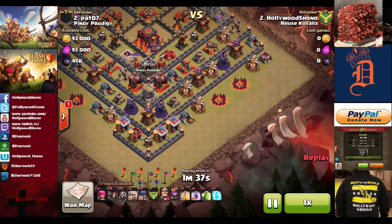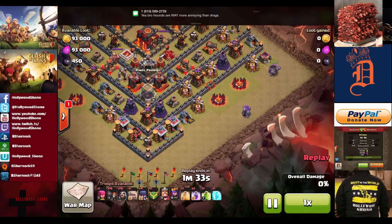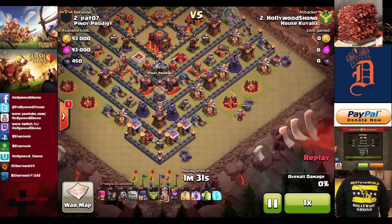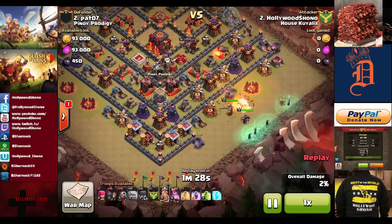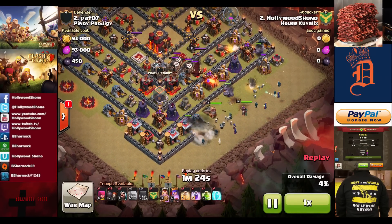So with our attack, we actually use four golems instead of three, and we start our attack from the bottom. I think that hounds are more annoying than dragons. Wizards can do their job too, but they're easily dealt with using poison.